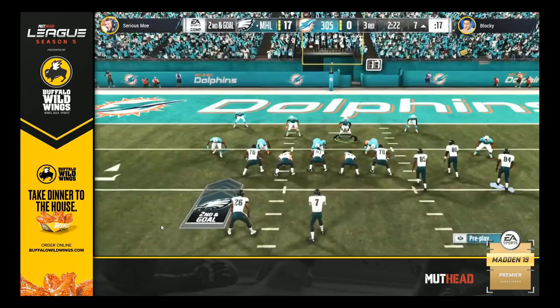This year in Madden 19, the highball is definitely back, and this play does a great job of just maximizing your highball opportunities and putting your opponent's user defender in an awkward position where they basically have to pick one receiver or the other. As long as you make the right read, a lot of times this play is going to work out for you.